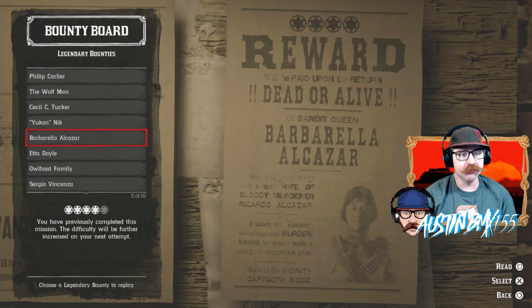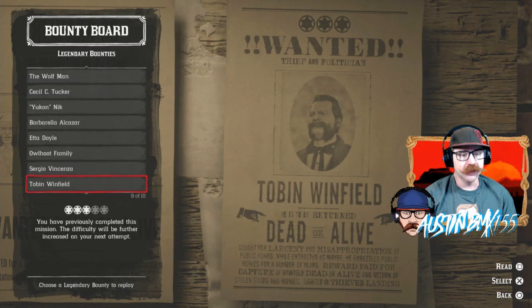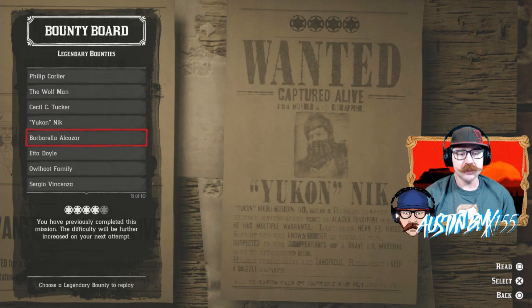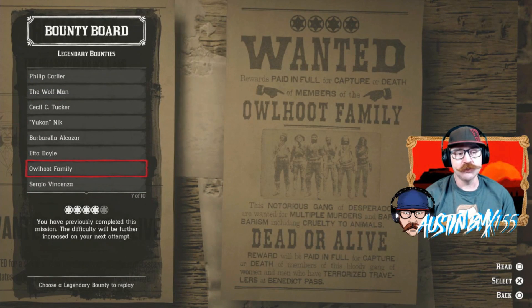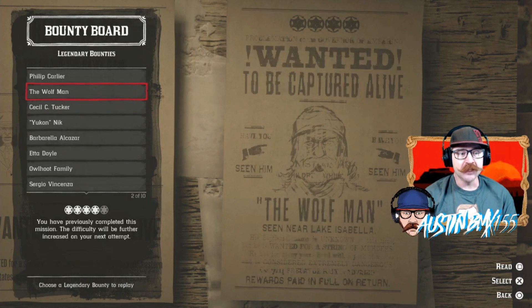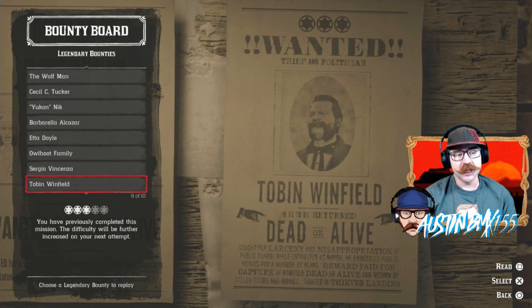Yukon, Alcazar, Sergio — most of them I need to do level 5. I didn't do many of Tobin and Redbed either. So that's pretty awesome. Once you get to level 5 you're stuck at level 5, but this allows anybody that missed out, didn't have a chance to get in there and do them, or was on PC or Stadia when it just launched and missed out on all the beginning ones — you can go back and do all those.